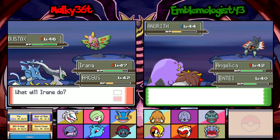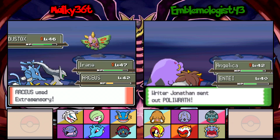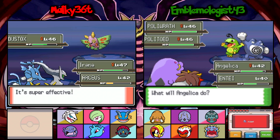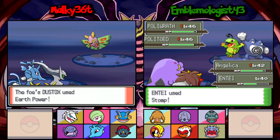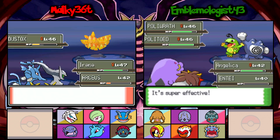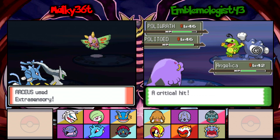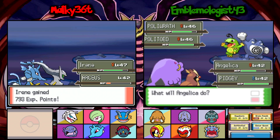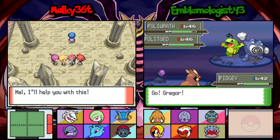Oh, Dustox. Oh, it's dead. Even if this Extrasensory doesn't kill him, my Earth Power is going to obliterate it. Polywrath and Polytoad! This is a fight. Dustox has Earth Power as well. Oh, Entei — you have Speed Boost? Air Cutter. My Gorn Miss — Pidgey, man. Barry, you suck. Jay came through with his last Pokemon. Freaking Pidgey. That was awful.